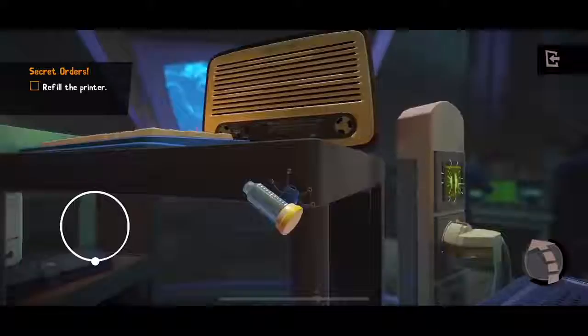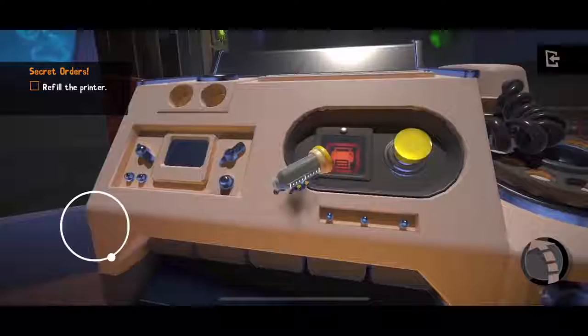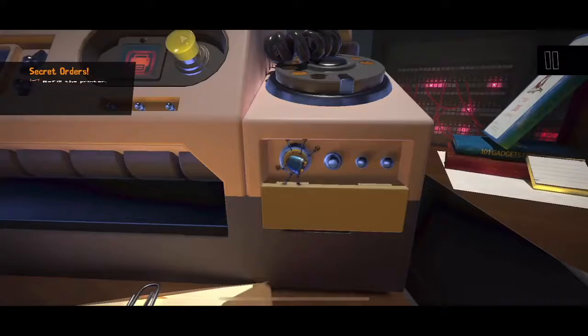We've got the new ink cartridge in hand. We're going to come over and plop it into the machine, and see if we can get a new version of this document printed out, so we can find out what SIN is up to. So it is placed.